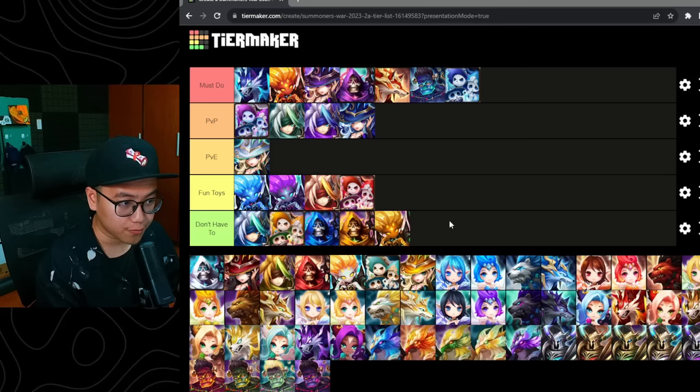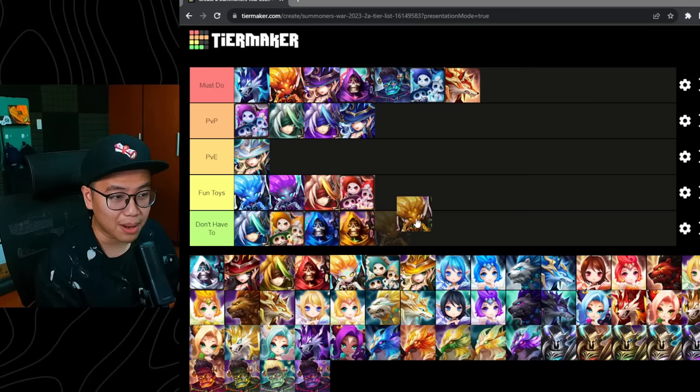The Wind High Elemental — not a huge fan. Team-up is dominated by Raog, and Raog is incredible at doing so. Any other team-up option is just not as fun as Raog. So I'm going to put her into the don't-have-to tier.